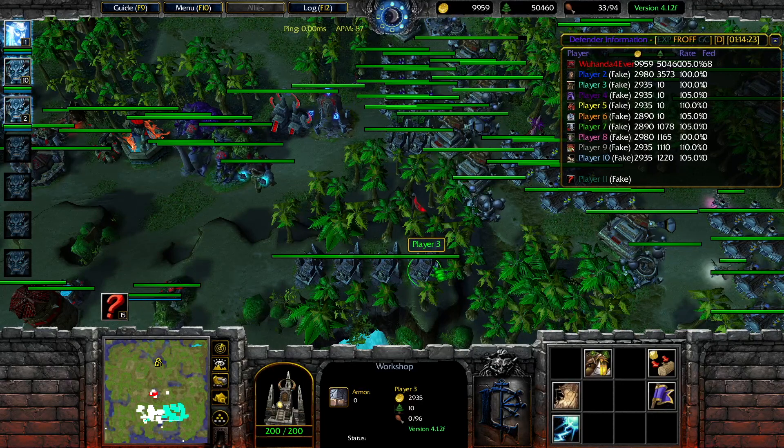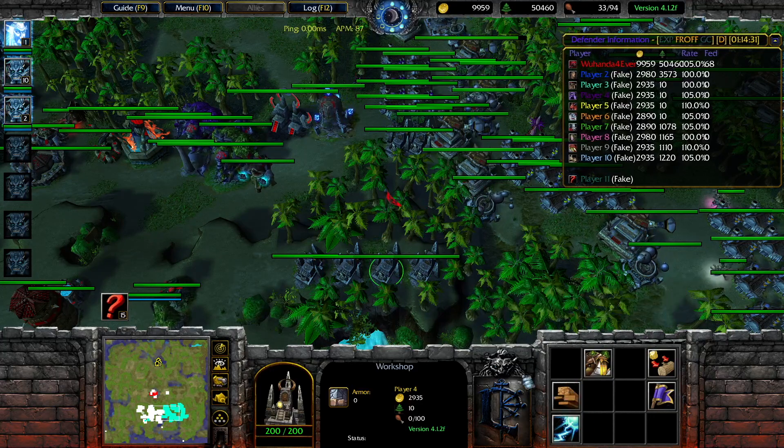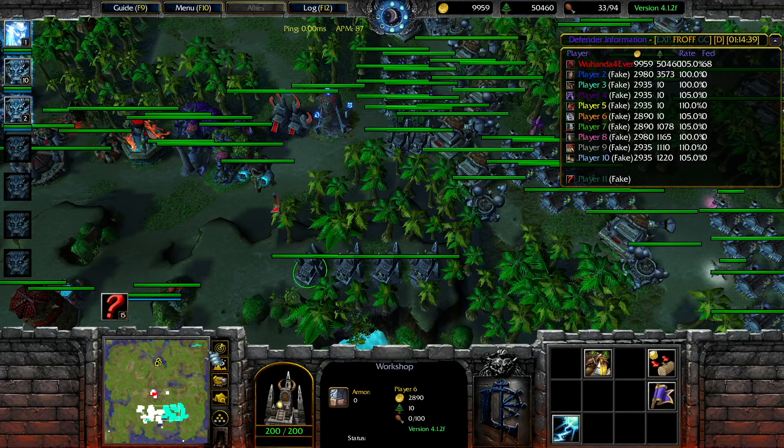So I have four shelters here — player three, four, five, and six. The first one is going to be un-upgraded, so we're going to leave this natural. The second one is going to have the first upgrade. The third is going to have the third upgrade from the Advanced Breacher Center. And the last one, right over here, will be the fourth upgrade coming from the Merch.